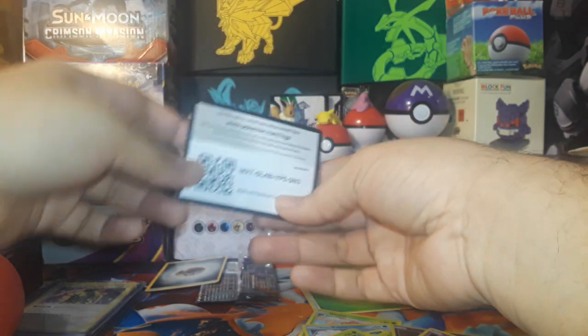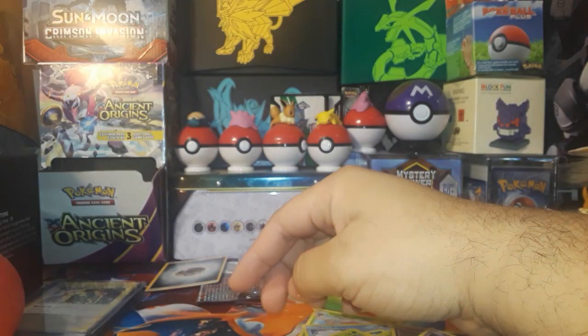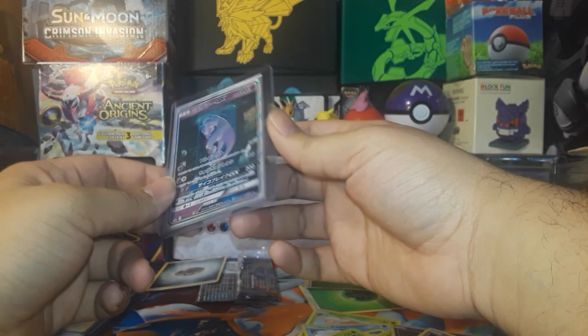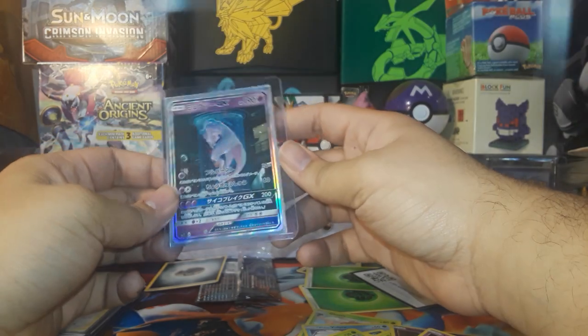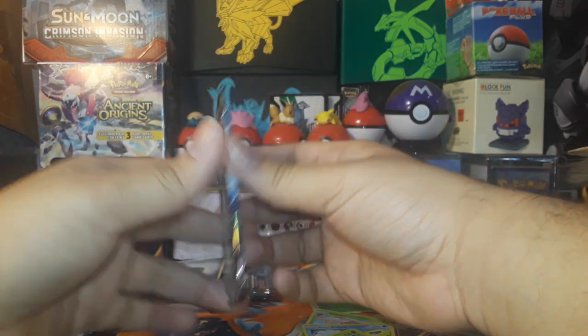Another code card, and we've got the Secret Rare Mewtwo GX. The pack that we'll open up for him is Celestial Storm.